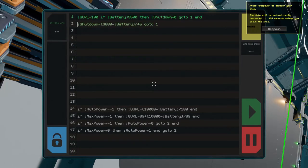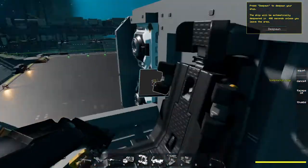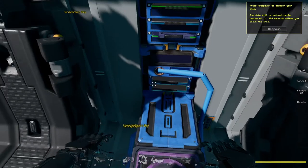So it's shorter, it works better, and you don't need those three buttons or four lines of code. Let's check how it works — let's put this chip in its place.